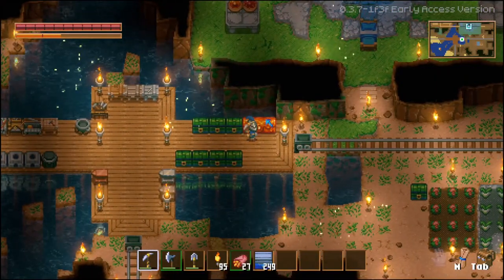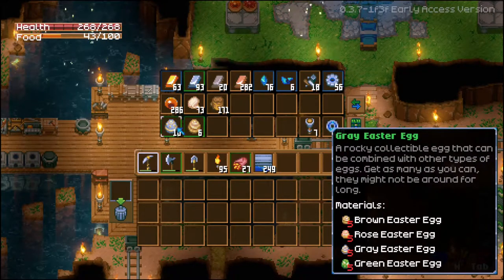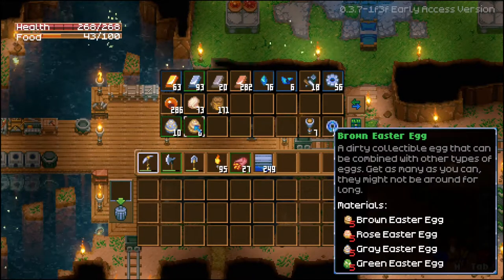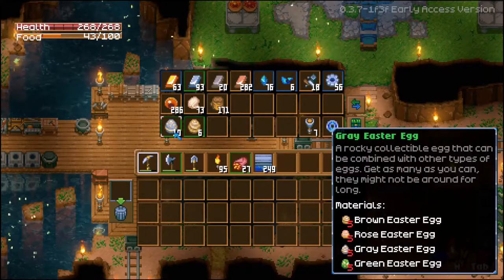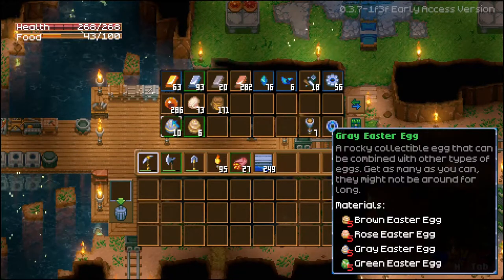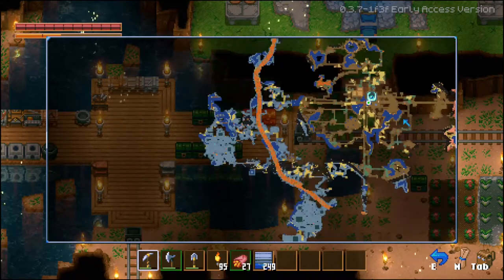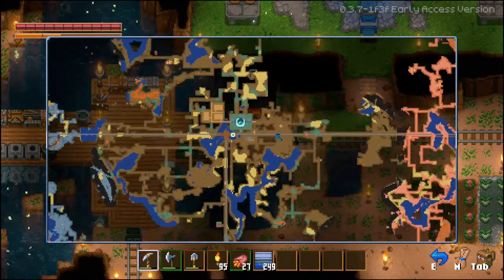Scorekeeper is also having its first ever event, which is really reminiscent of Terraria to me. We have Easter eggs for the Great Easter Hunt. I don't entirely understand what these materials are saying, but apparently we need five of every egg in the game. I figured out how we get brown and gray Easter eggs — the gray come from the stone biome on the left side, and the brown come from this dirt area.